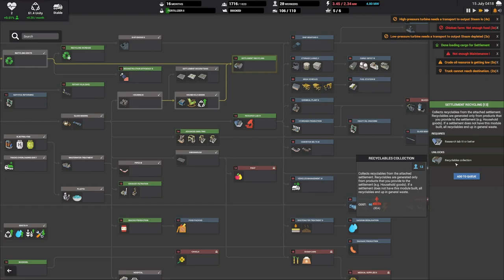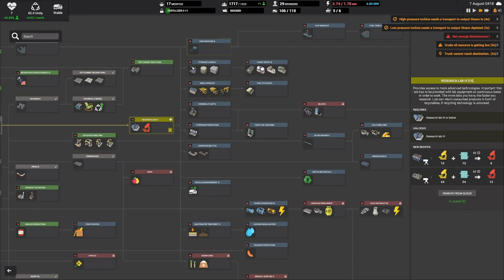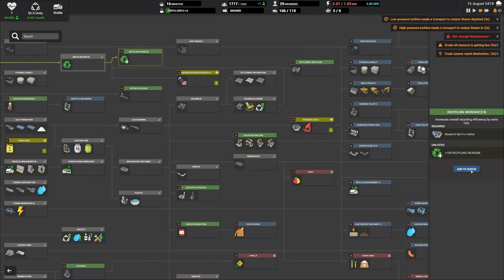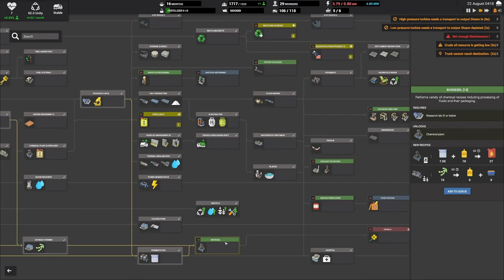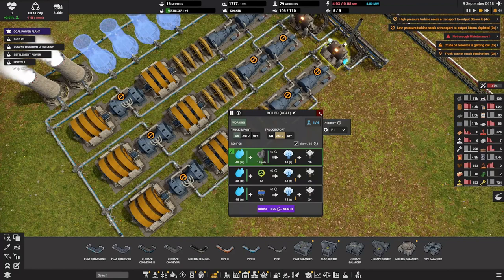We can also start crushing wood - would that be beneficial? Maybe recycling - we could start recycling. I might start this research so I can get better trucks. I can also upgrade my ships and construction efficiency. Let's add biodiesel and snacks production to the queue as well.